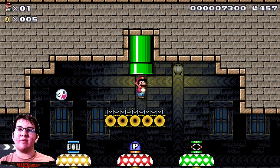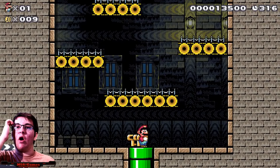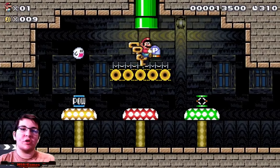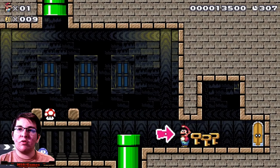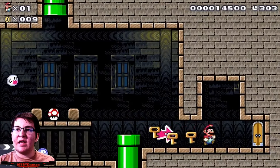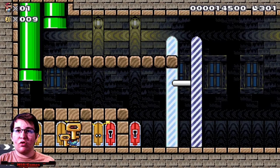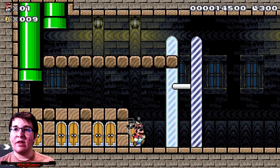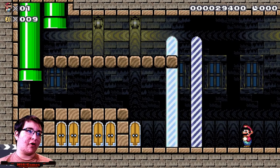We just gotta go through certain pipes and get all the keys. Let's go through the first one. All right, all three keys are here! Let's bring a power switch just in case. Nevermind, we don't need it - let's just make sure we've got the mushroom. We've got all three keys. There's one, there's two, and the third one should do it - there it is! We're in, guys! There's the end of the level - we finally figured it out! Man, that took a long time.